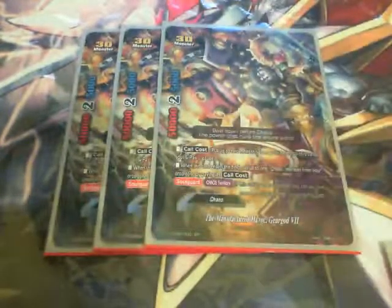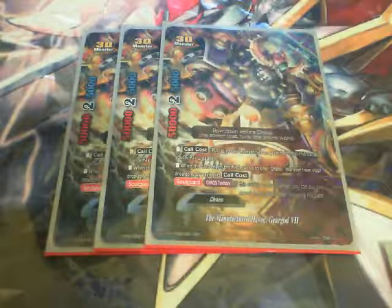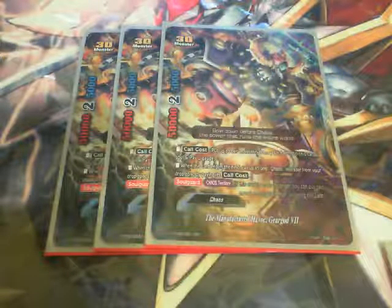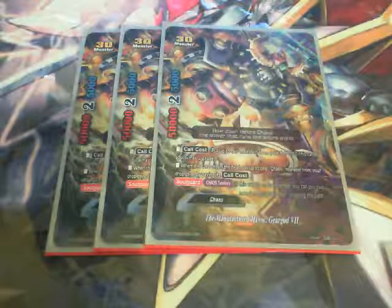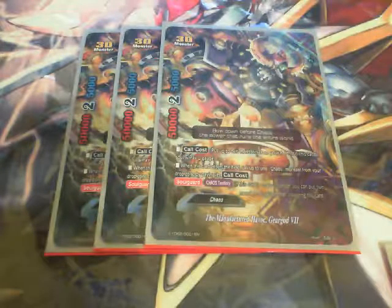Next up, 3 copies of Manufactured Havoc GearGod7. Call cost is putting up to 2 monsters from my field into a soul and paying 2 gauge. When this creature is summoned, I can get a Chaos monster from my drop zone back to the field without paying the call cost — assuming I have Chaos Osiris or DarylBarrick in my drop zone, meaning I can activate their abilities when they hit the field. This GearGod has SoulGuard instead of Chaos Drain, and also has the Chaos Territory ability.